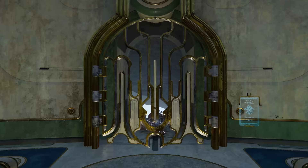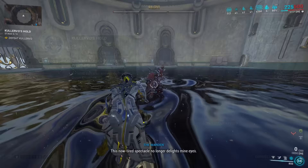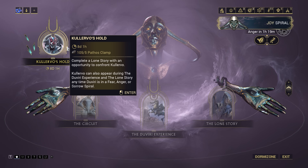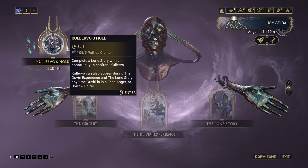Should you not get him as a main stage, you can still go to Kalevo's Hold anyway and fight him as a side objective. DE have also implemented a short event on release to obtain Kalevo more readily, entering you into a Lone Story experience with a guaranteed Kalevo fight. The only other difference is you spend 5 Pathos Clamps to load in this way, and functionally it's just Lone Story, available solo and in a squad.